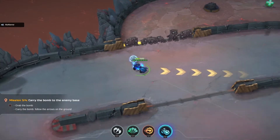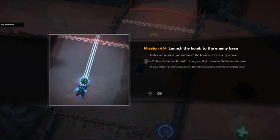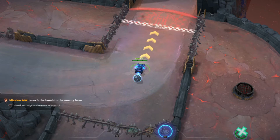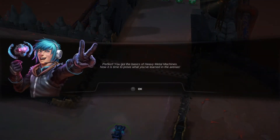So I've got to be careful in driving. This game is just weird. Launch the bomb to the enemy base — mission 4 out of 4. In this last mission, you will launch the bomb into the enemy base. Circle to launch the bomb, hold to charge and aim, release the button to throw. In a real match, you and your team must deliver the bomb 3 times into the enemy base to win. There we go. Perfect — you got the basics of Heavy Metal Machines. Now it's time to prove yourself in the arena.